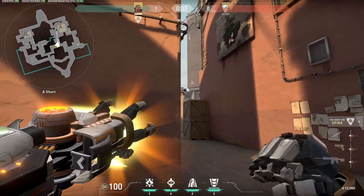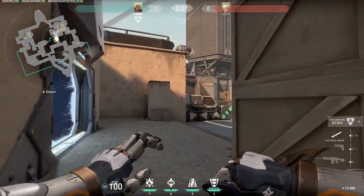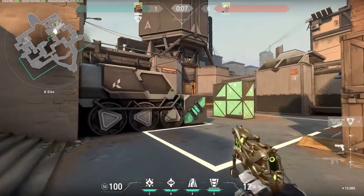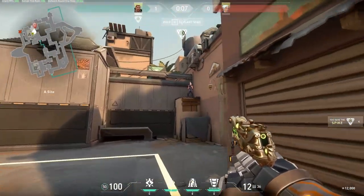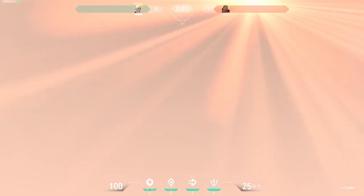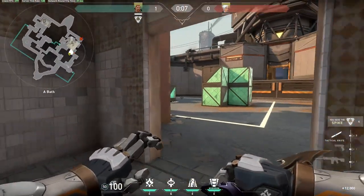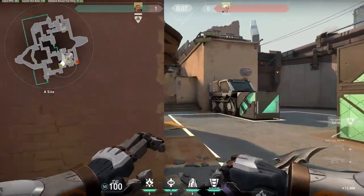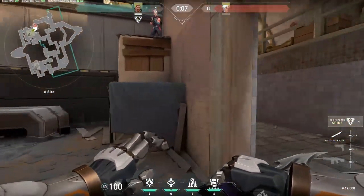So if you come out here and pop it over there, it's a really effective flash for flashing anyone in Heaven, someone on site, someone at the back, and even someone standing all the way in this far corner. It's quite helpful for your teammates if they want to push out — you're playing A short, you pop the flash up there, and they have enough room to push out.